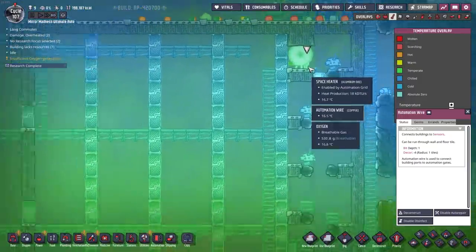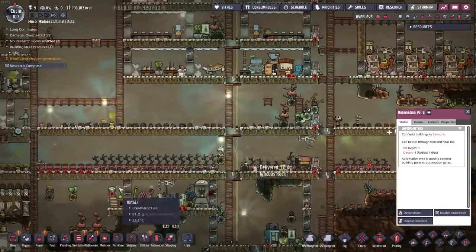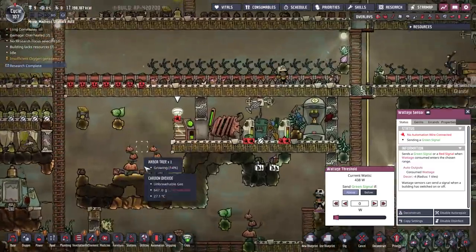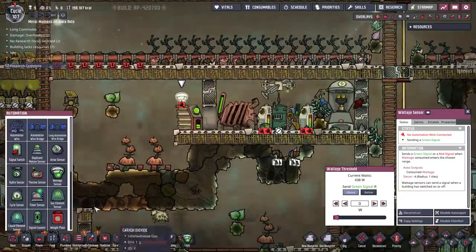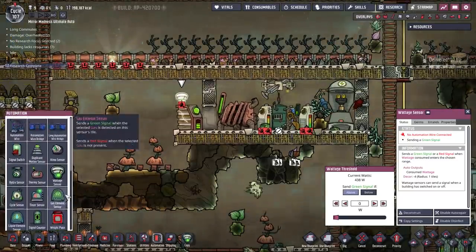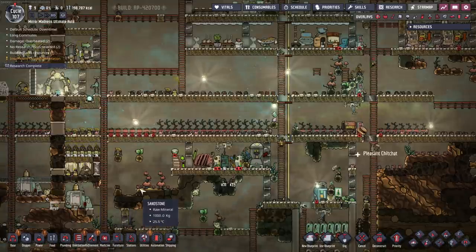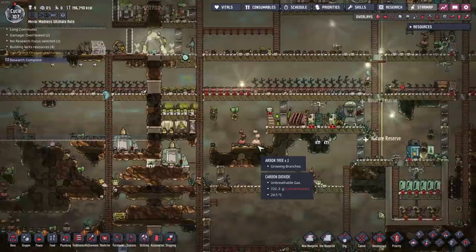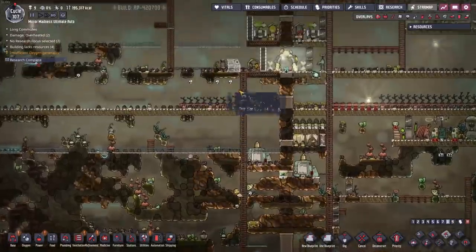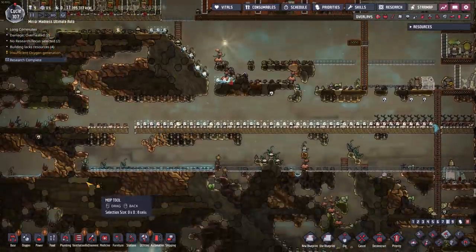Did you just run out of power? That's not good. I'm a little worried about how much power I'm using here — we're at 438 watts. We should probably hook that up to an alarm, but I don't have it researched. I don't even have plastic for it. Alright, water — I need some water. Meep, you need to mop some water. Jeez, look at all that. Meep, what have you been doing?